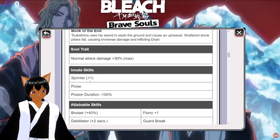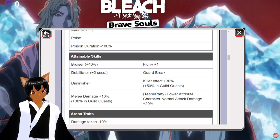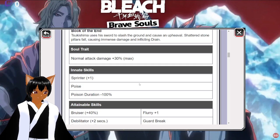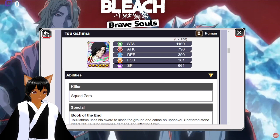He also has Sprinter plus one, Poise Poison Duration minus 100, Bruiser, Debilitator for two seconds, Diminisher — haven't seen that in a while — Killer Effect plus 30 and plus 50 in guild quest, Guard Break, Flurry plus one, melee damage plus 10, and normal attack damage plus 20. He's definitely going to be used mainly for guild quest, and since he's human, not many killers will target him, so he won't take too much damage.